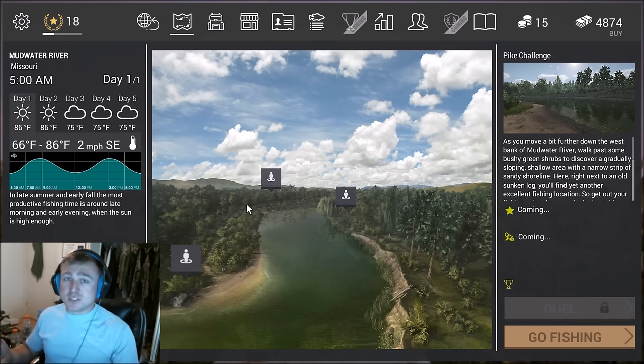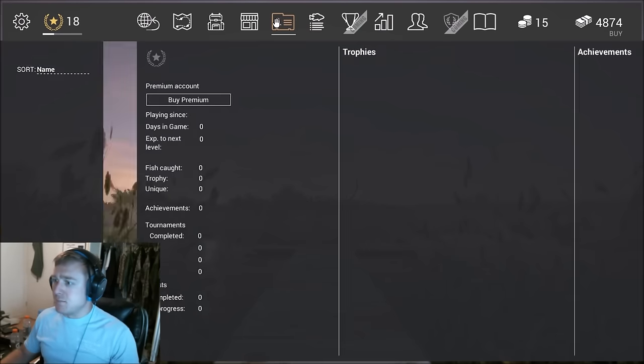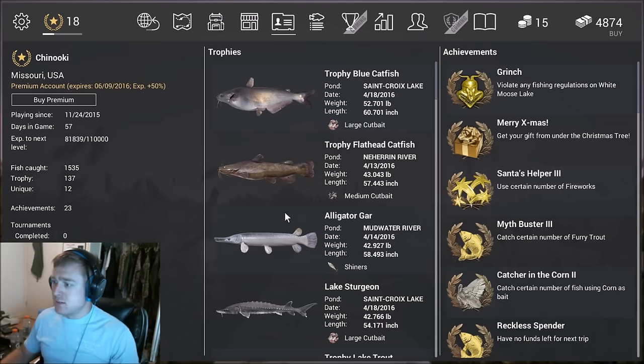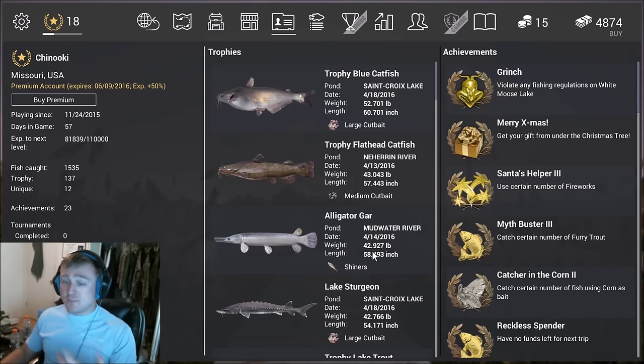It's actually a really fun fish to catch. They're always really big and they're worth a decent bit. My biggest alligator gar right now is a 42 pounder, and I caught it on shiners. This was April 14th — it's a 58 inch fish, they're absolutely huge. So it's not my biggest fish, but it's pretty damn close.